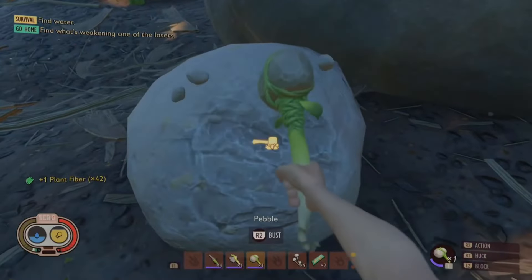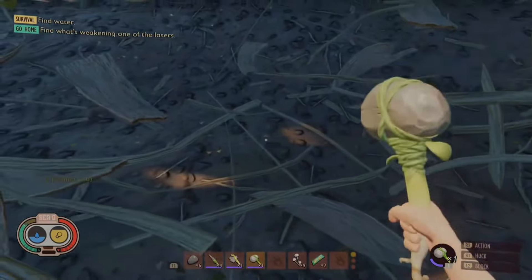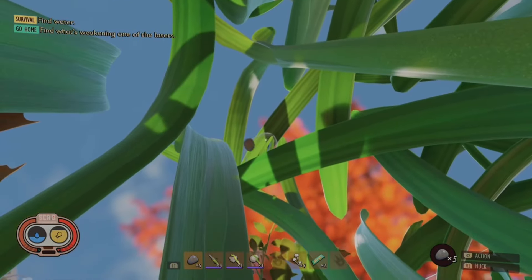When you find any rocks you want to break those rocks as they will give you plenty of pebbles. Those pebbles can be used to craft a whole bunch of weapons and you're going to want plenty of spears. Then when you see water droplets, knock them out of the tree with a rock. Make sure you do it on the first try so you don't smack yourself in the face like I did.